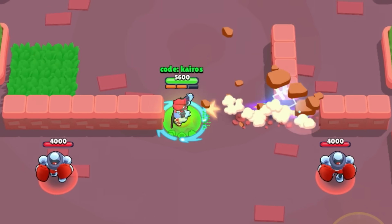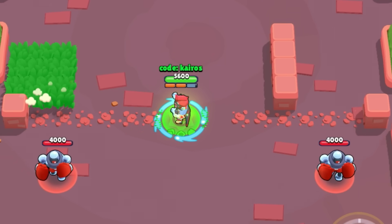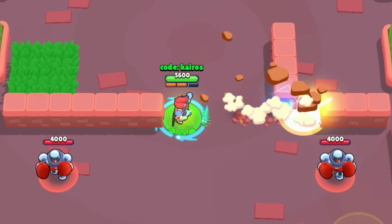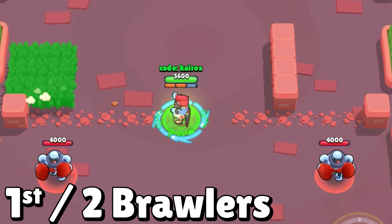And 1st place is Colt, and Colt's mutation is the same as Frank's, but his test was a lot more accurate because the attack is fired in a thin straight line. With 1 attack, Colt is able to break through 6 tiles and gets 1st place — that's 1 tile for each of his projectiles.